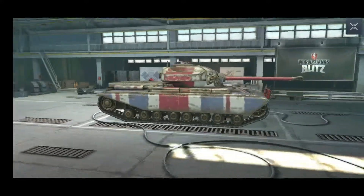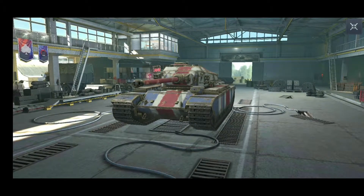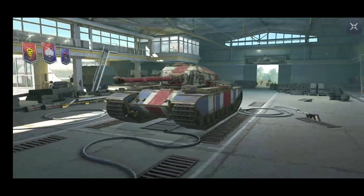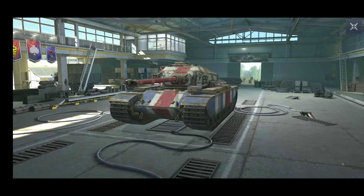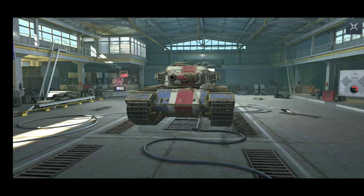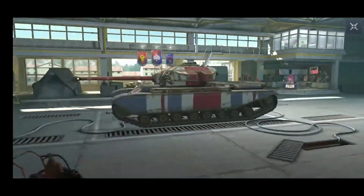It's a tier 7 heavy but feels more like a medium tank — it goes over 30 kilometers per hour, so it's a really nice speed. It's more mobile than the Black Prince but not as heavily armored, so it's more of a peek-a-boo tank. Hide your hull behind a bump, pop your turret up, and shoot your enemies. It has small guns so the DPM and accuracy are great, but it has low alpha damage.